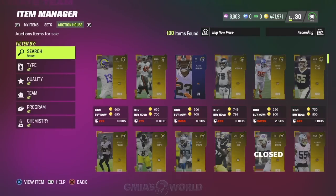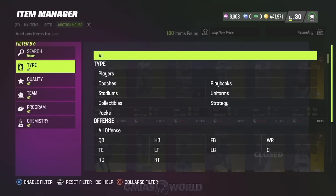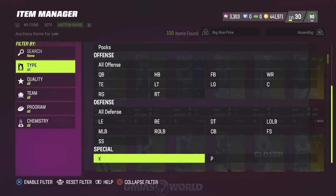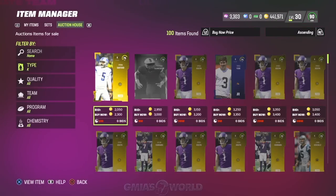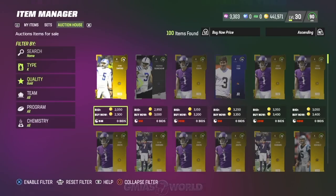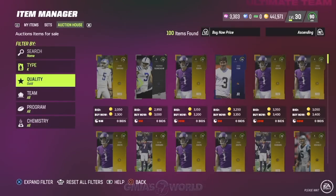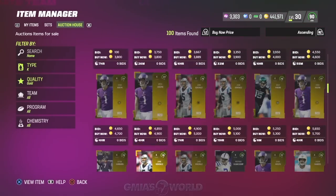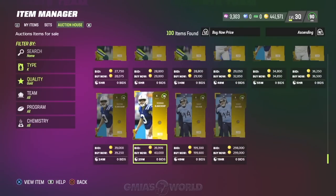So what we're going to do is go to type, go to kicker, just to give you an idea of what the prices are. Then we're going to go to quality and go to gold. As we go through it, you'll be able to pretty much assess which kickers are expensive, which ones aren't, and which ones are going into some of the sets.